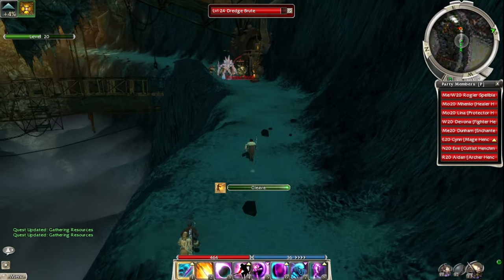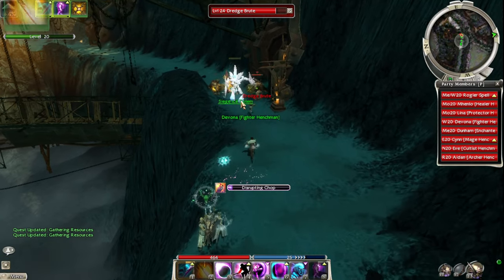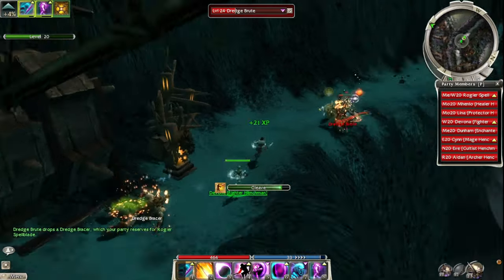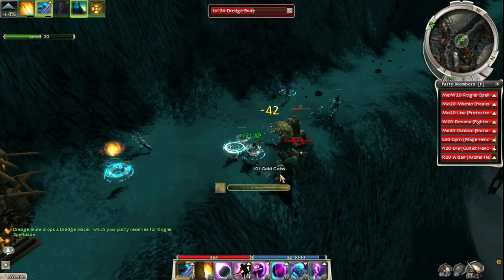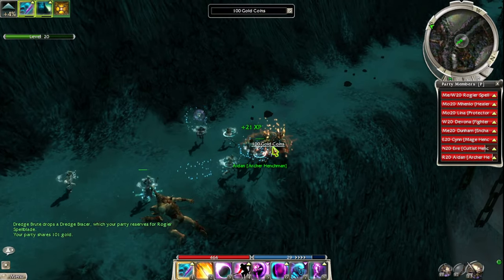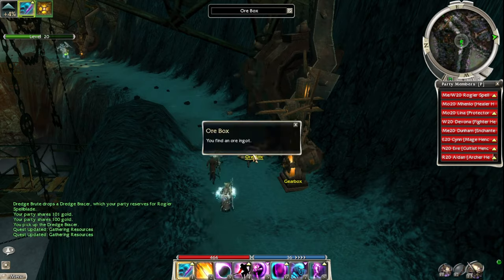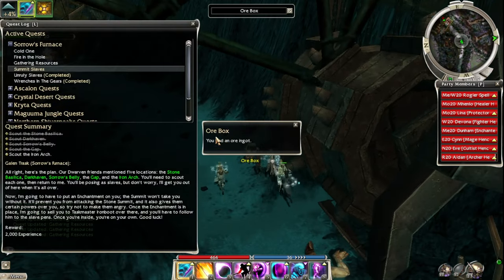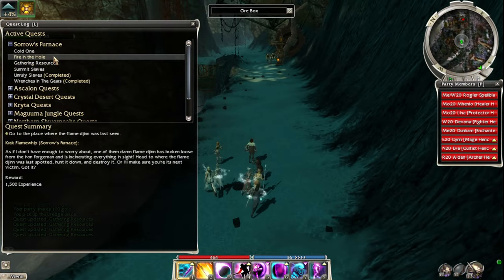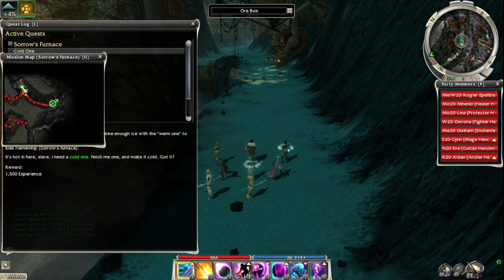Here are the last two ore pieces. Now I just need to do Fire in the Hole, which is over there, and A Cold One, which is back over that way.